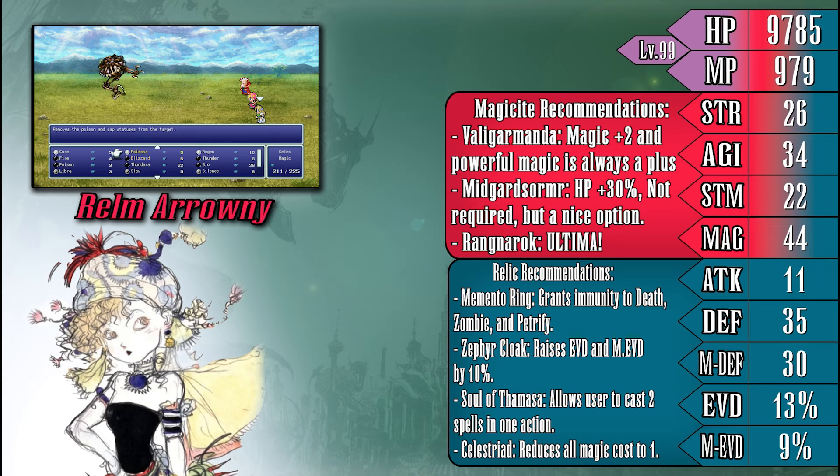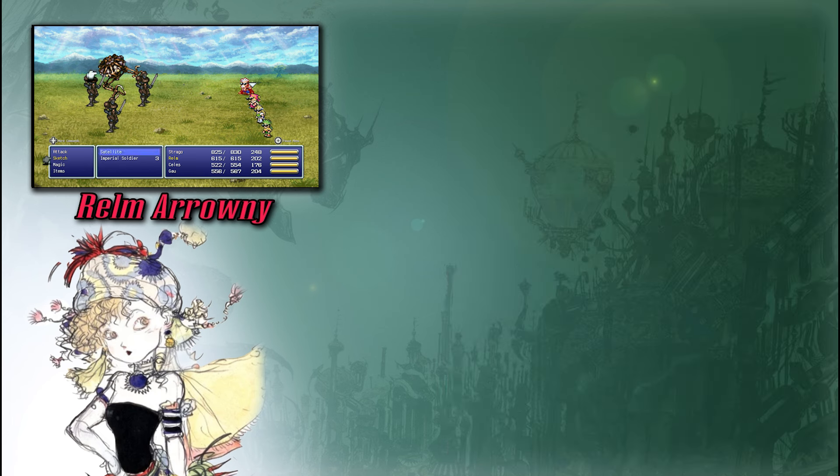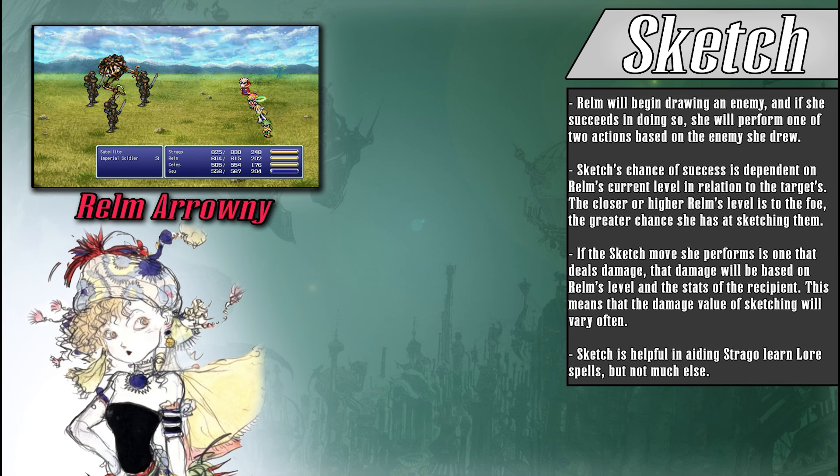If you feel like Realm is getting KO'd too often, taking a few magicite levels to boost her HP could also be a good option, but I personally have never really seen the need for this. In terms of relics, pieces like the Zephyr's Cloak and Memento Ring are going to be good picks, as they will keep Realm out of harm's way from damage and ailments. Giving Realm the Celestriad and Soul of Thamasa will also give her the ability to go full-on battle mage and sweep enemies left and right, but that might be just a little bit overkill. Now, if Realm has the potential to be this powerful with just magic, her special ability must be even better, right? Well, I'm sure Sketch has the power to strike fear into any SNES cartridge, but that's pretty much it.